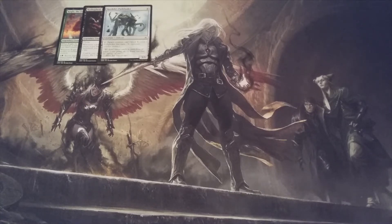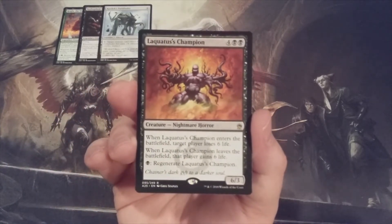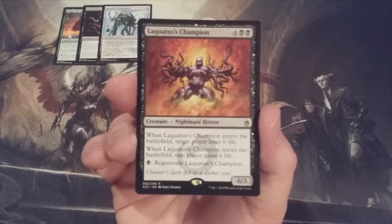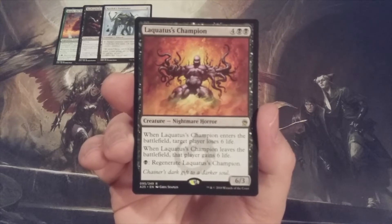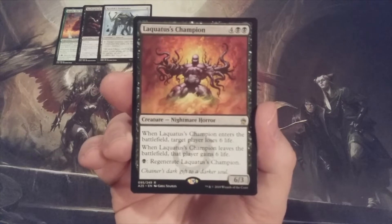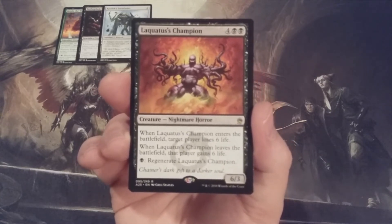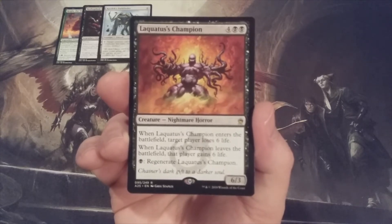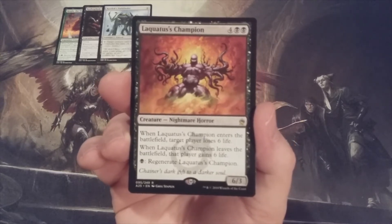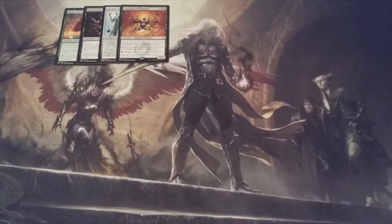Creature number four, a second mono-black addition: we have Laquatus's Champion, a 6-3. When it ETBs, target player loses 6 life. So right off the bat, just for having Laquatus's Champion ETB on our side of the battlefield, one of our opponents will lose 25% of their starting life total. However, when Laquatus's Champion leaves the battlefield, that same player will gain 6 life. Fortunately, we can pay a black mana to regenerate it — just make sure you've got those black mana sources in your basic land deck.